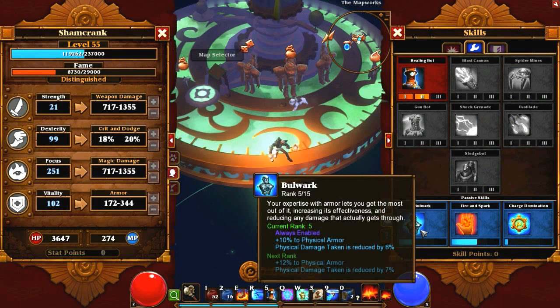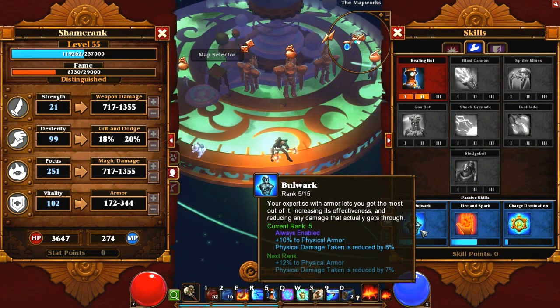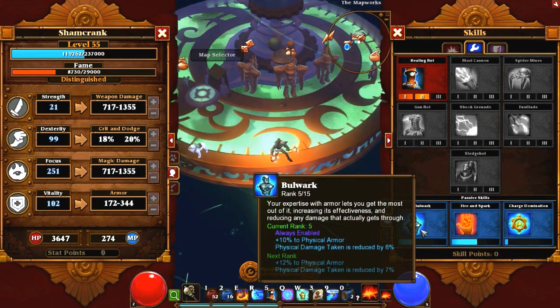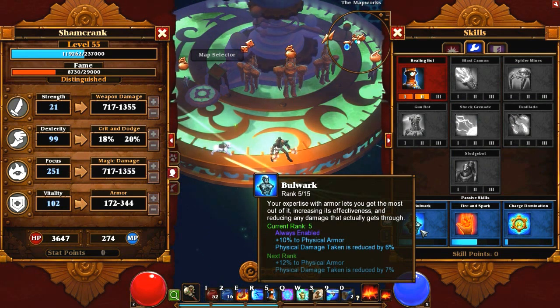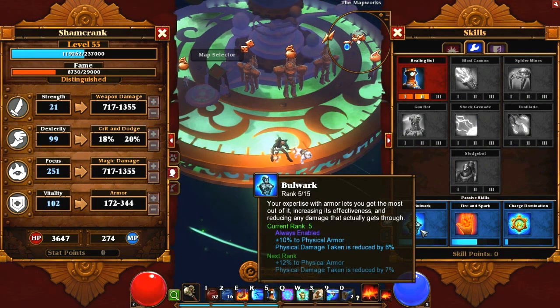Looking at the passives, I've got Bulwark at 5 out of 15 right now and I plan on maxing this. Physical damage is the most common type of damage in the game, and this will give you a flat reduction to that, which really helps. The armor bonus is nice, but your armor is not going to be what makes or breaks your character in the higher difficulties, unless you've gone for something like a full vitality build for a summoner-type setup — that's another popular option.